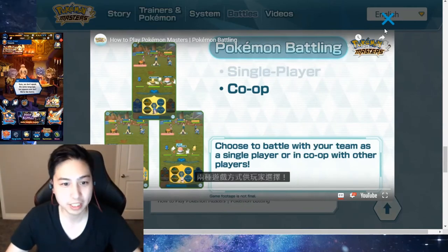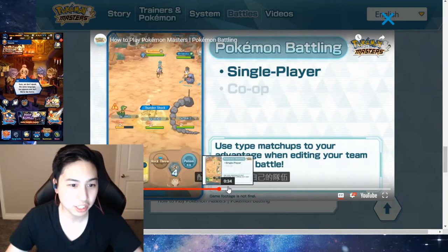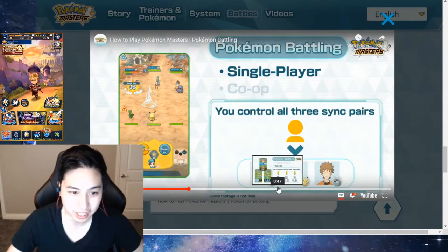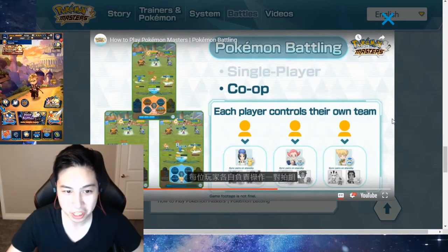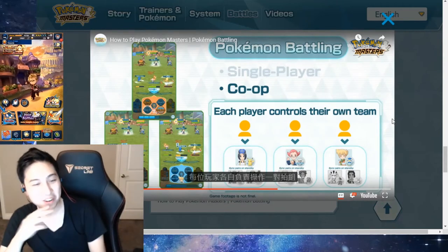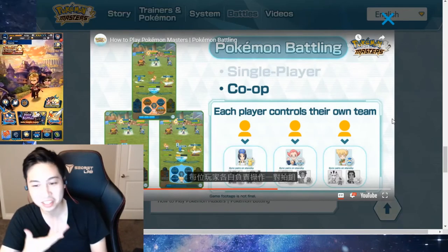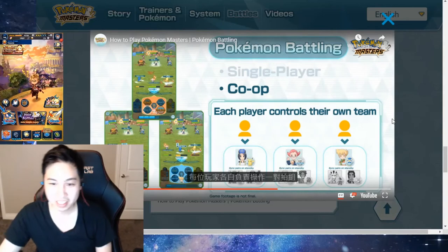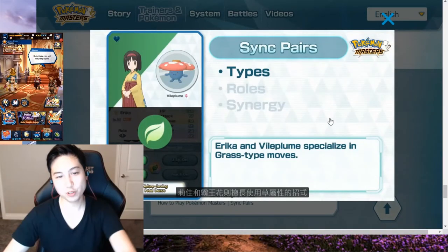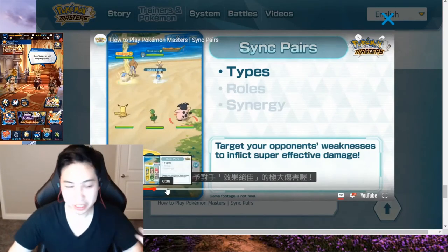And then co-op. So when you go to co-op, if you're a single player you only control 3 sync pairs. But in co-op, each person controls 3 sync pairs. So it seems kind of overpowered — it'll make it a lot easier. You have 9 sync pairs instead of 3. They do go over the types of roles for each of the sync pairs and there just seem to be 3 types.